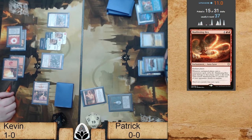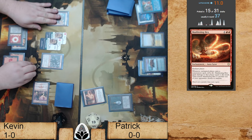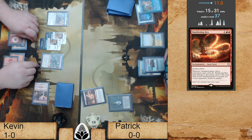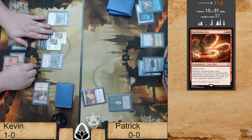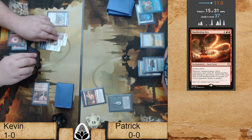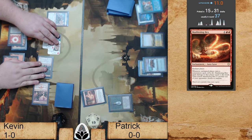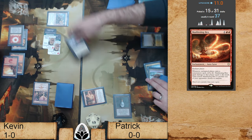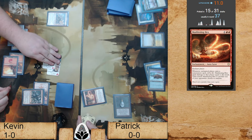Basically every time Patrick taps his Mox, now he's going to take two. Oh wait, sorry — he won't. It's a mana ability, and Moxen are mana abilities. Okay, never mind — we're still good. Wait, did we not crack our fetch land? Oh, that's going to hurt a lot.